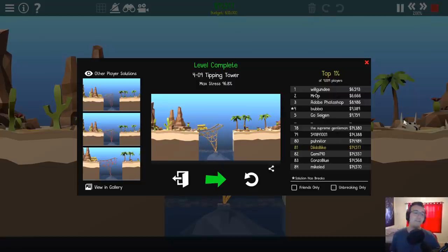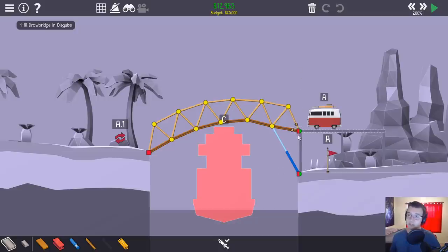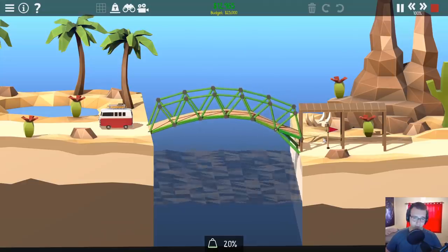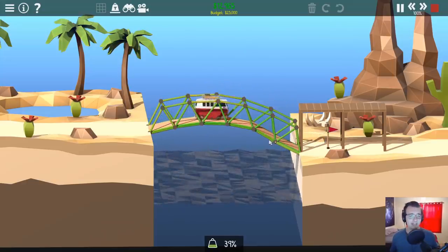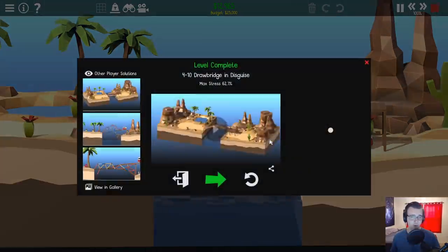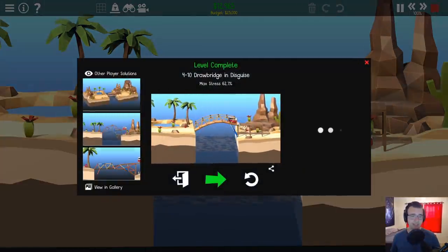Steel is a noob trap. If you use steel, you are bad at the game. Clearly, we are going to move on to the next one. This is good because it has no steel. It's half budget, the drawbridge in disguise. Let's just run this now. This is the wood pill. We have reinforced road, which is sketch. I don't think this is necessary anymore. The only reason we had reinforced wood road in the first place was because it didn't attach down below, but now it attaches.